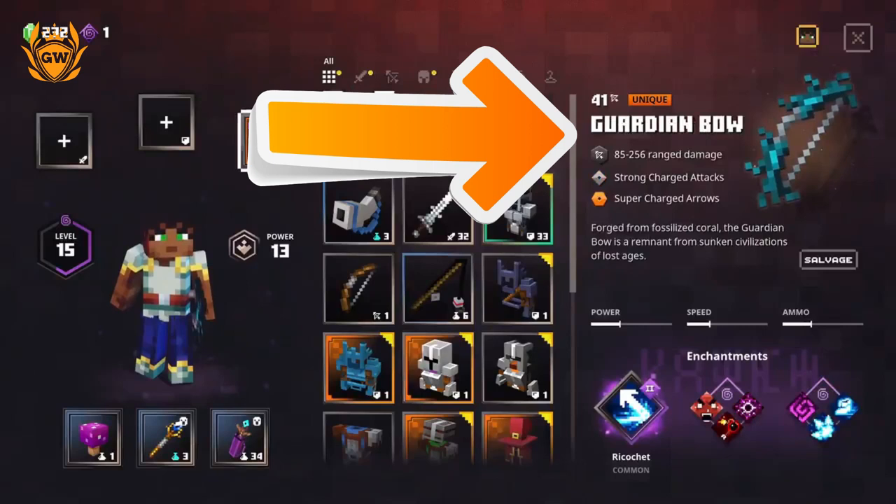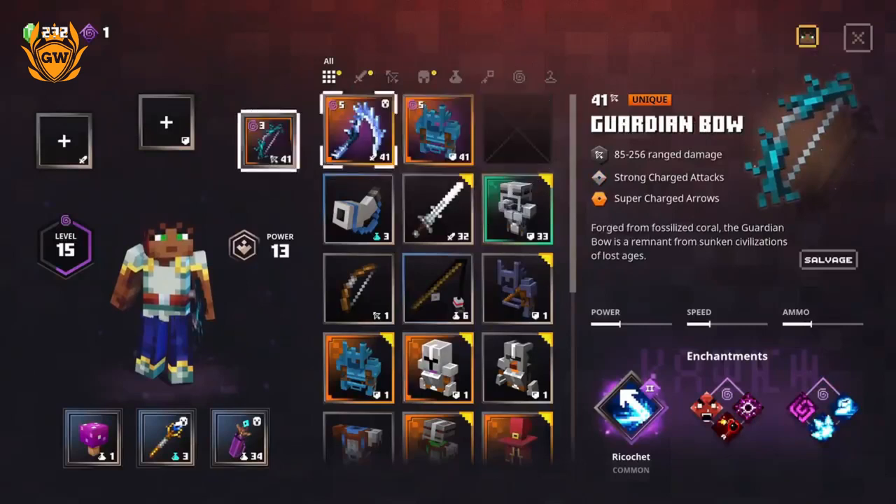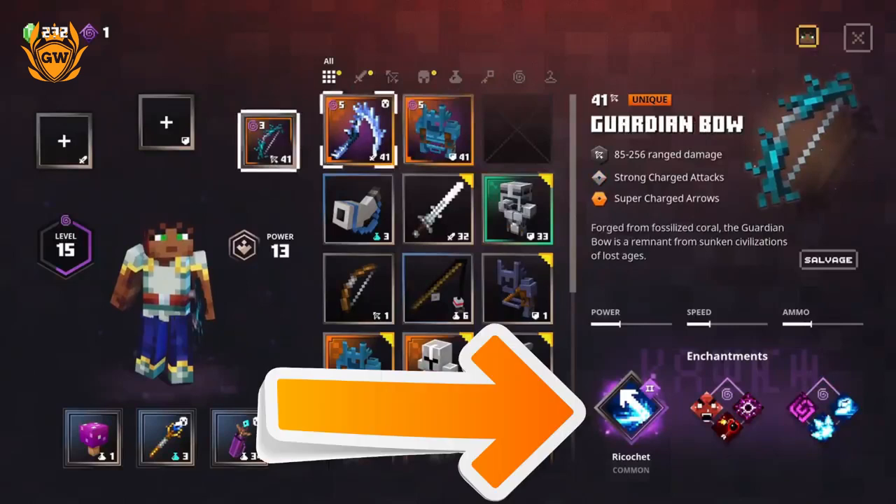Its unique ability is supercharged arrows, which is really cool so you can do lots of damage per shot. The enchantment here is ricochet, which will hit the first target and then bounce and hit another target as well, which is pretty cool.